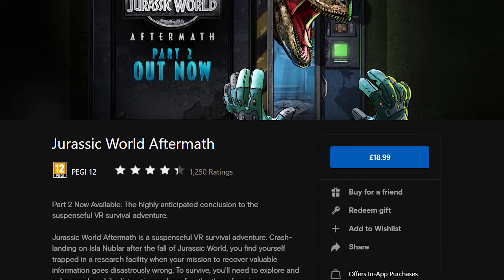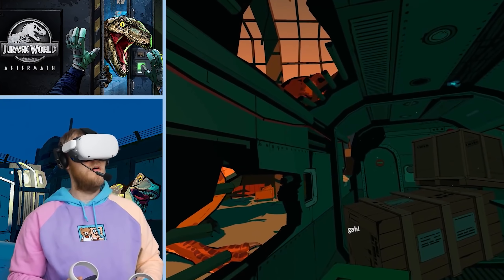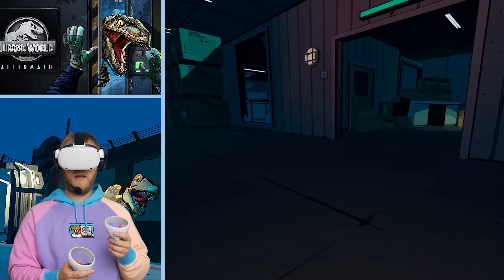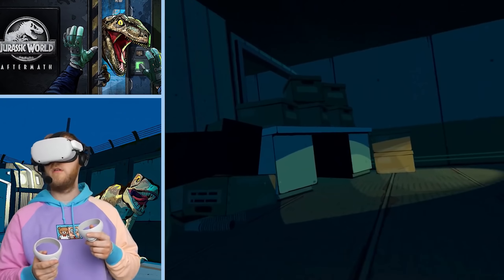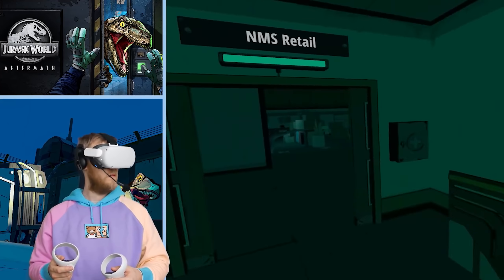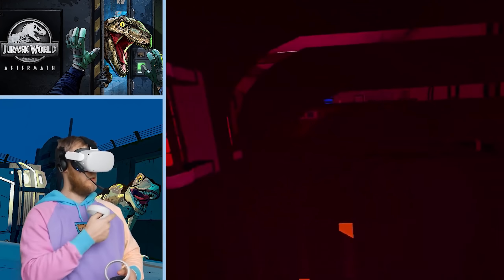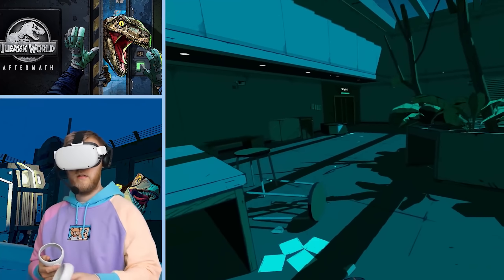Jurassic World is a game I love with a cel-shaded art style that looks great and runs well on the Quest. You've crash-landed in Jurassic World and you're trying to find a way to escape. In doing so, you must sneak past dinosaurs and complete puzzles — this is essentially Alien Isolation on the Oculus Quest. The game has you on edge with your heart racing when you're being chased, or when a raptor is around the corner ready to strike at any minute. It comes in two parts, meaning you get the first part at half price to see if you want to pay full price. It's very polished and really impressed me — I love this title.